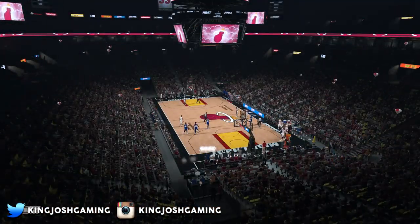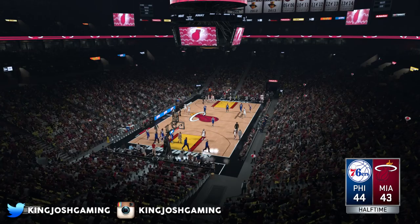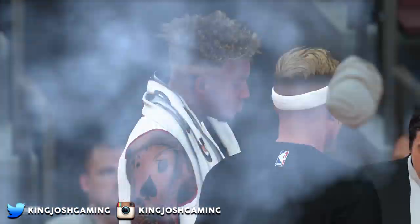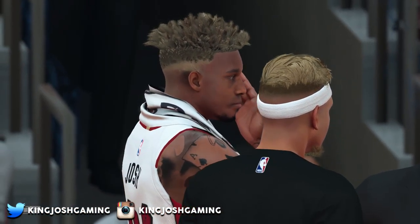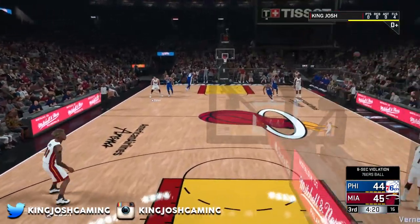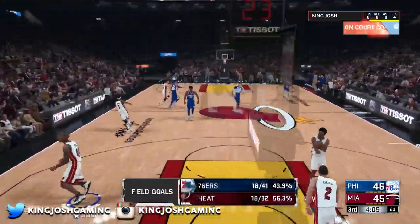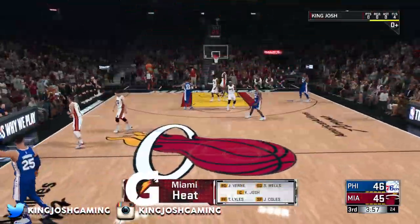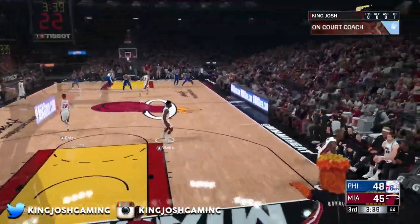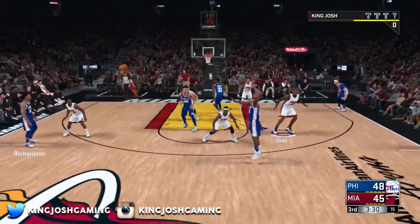Once the game starts, you're just going to want to foul. Once you get two fouls it'll take you out, you'll be on the bench — spam X again until you're back in. You'll get put in during the second quarter, then foul two more times. If you're a 90 overall with 24 minutes on the bench, it's going to simulate to halftime. If you're up or down by 11, you can just sim out of the game and get your VC. If you're under a 90 overall, you'll probably be around the end of the second quarter with two or three minutes left.